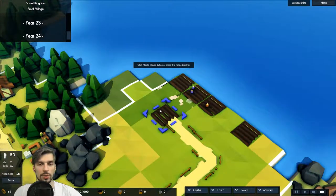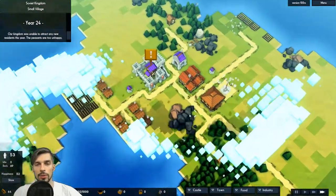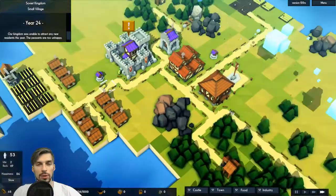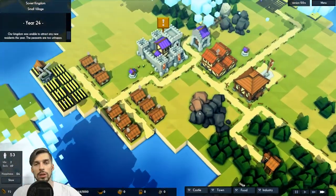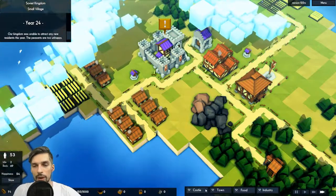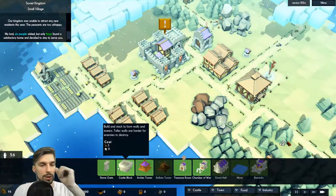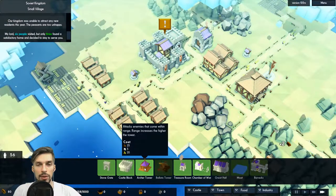Our food stockpiles are doing pretty good. We have gold inflow already — that is good. I want to start building the wall so we can be protected from enemies. We should start getting an army. Castle block is part of the castle but it costs quite a lot. Is it a tower? Vikings invading — that is not good. Where are they going? Are they coming right next to me? I have no idea.